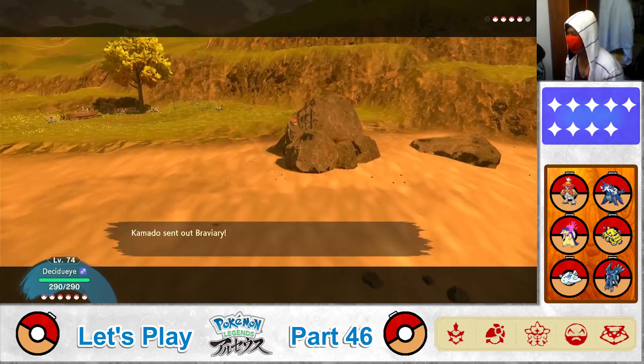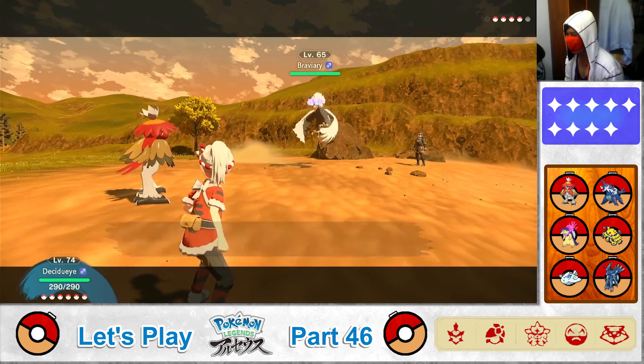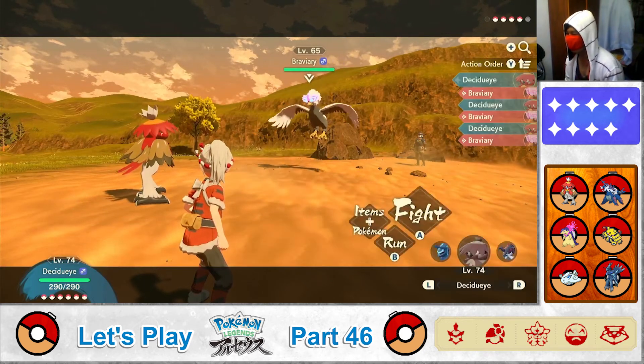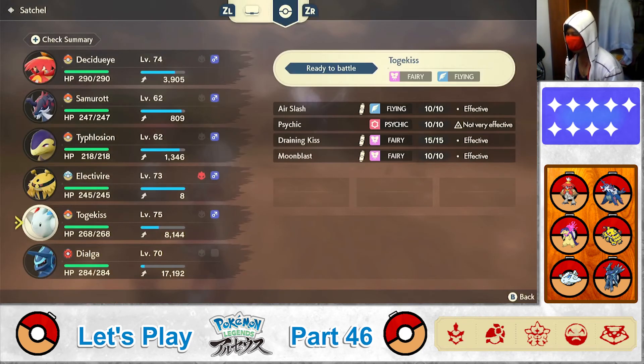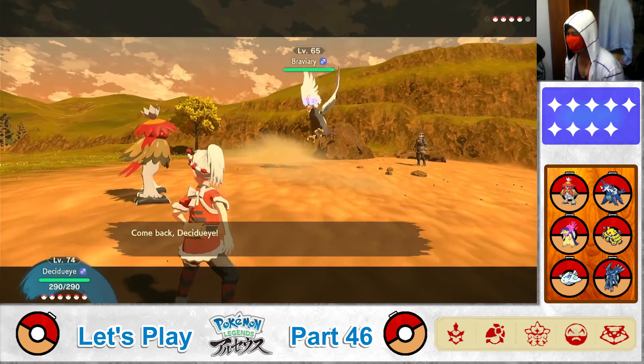Commander's next Pokemon is a Staraptor! Okay. Staraptor, use Air Slash! Decidueye, avoid the attack! Good job! Switching Pokemon!